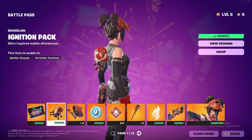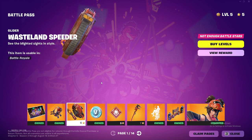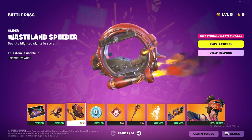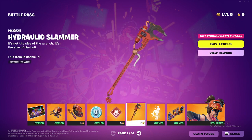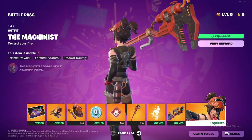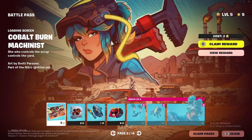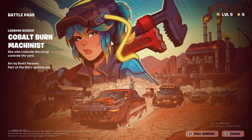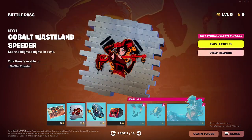Got this back bling — it's not that cool, I don't really like it. Then we got this glider, and then this pickaxe, then this skin which is really nice, I really like this skin. This loading screen is actually really, really, really cool.